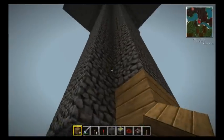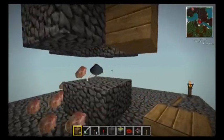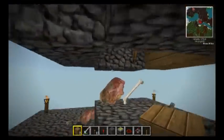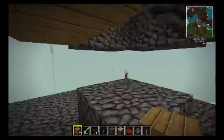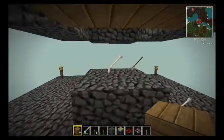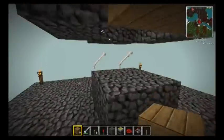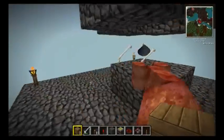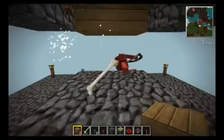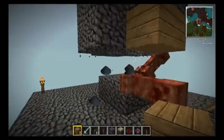This build is pistonless and waterless, which enables endermen along with the normal skeletons, creepers, and zombies — so that you can get arrows, bones, zombie meat, gunpowder, and enderpearls. Enderpearls are very useful early on in the game, and normally this is the first or second thing that I build in any of my worlds.